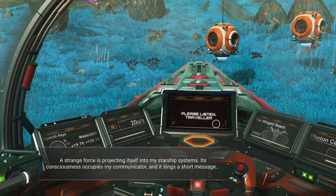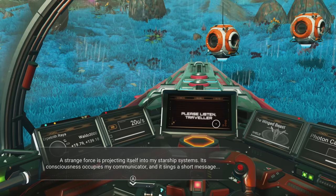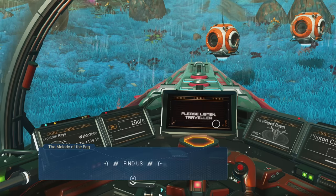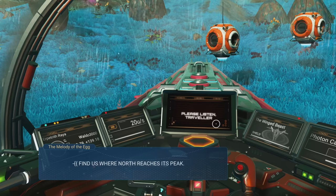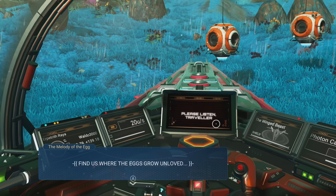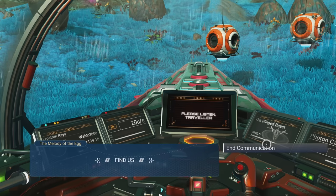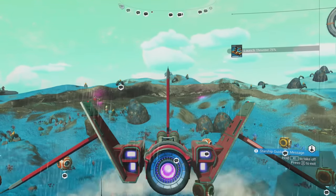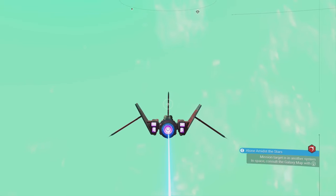Once you do get into your starship, you'll get a message: a strange force is projecting itself into my starship systems. Its consciousness occupies my communicator and it sings: find us, find us on the lonely orb of water. Find us where north reaches its peak. Find us where the eggs grow unloved. So from what I gathered, that is the north pole — we have to go to the only planet with water in the system and go to the north pole.